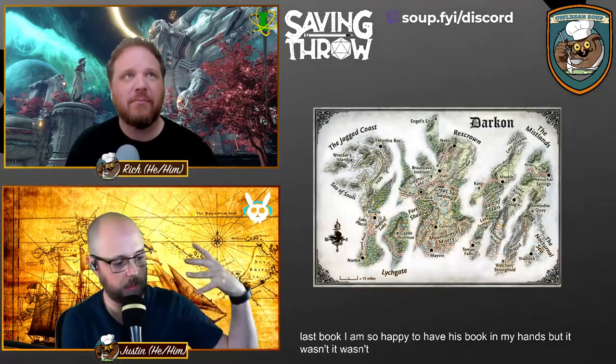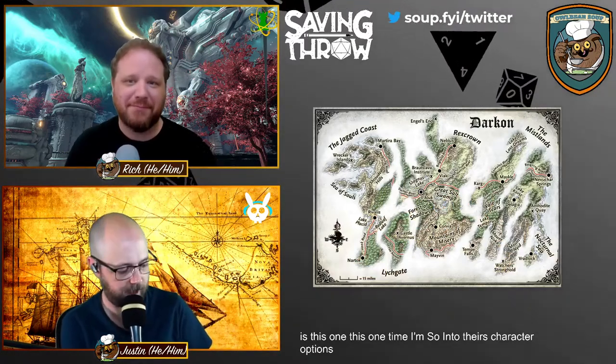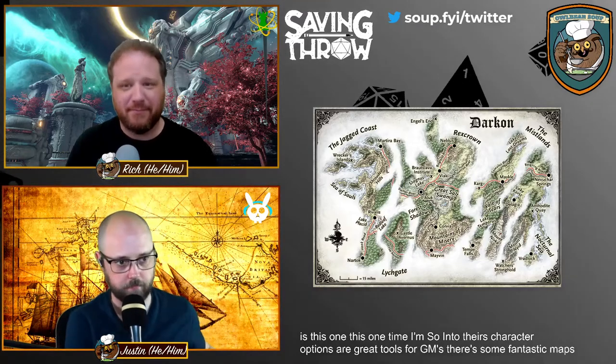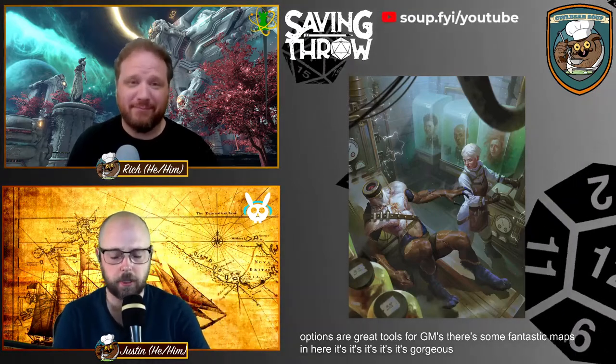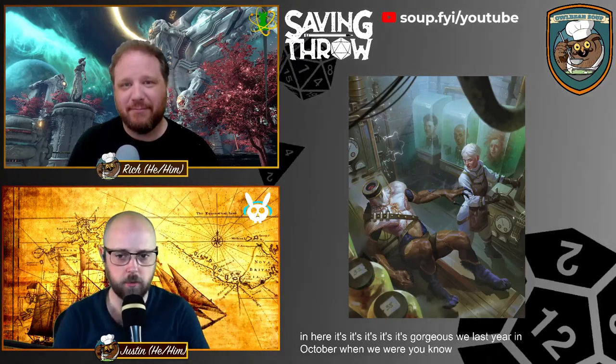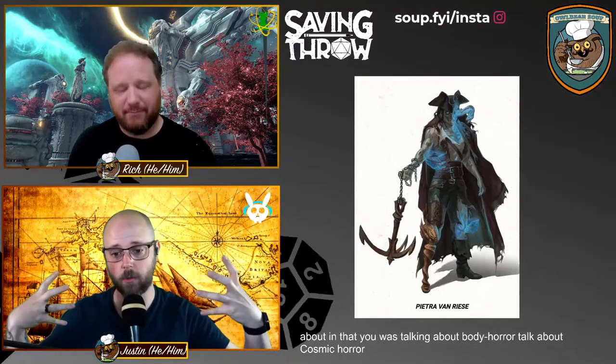This book has character options, great tools for DMs, and fantastic maps — it's gorgeous. Last year in October, when we were in the beta phase of this show, we did a whole section on different types of horror: body horror, cosmic horror, and the different types to throw at your players. This book covers all of that.